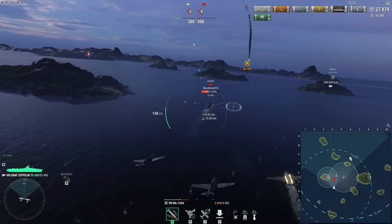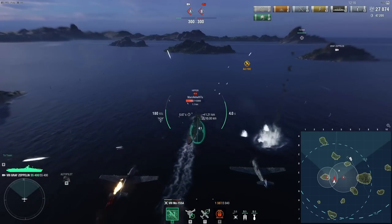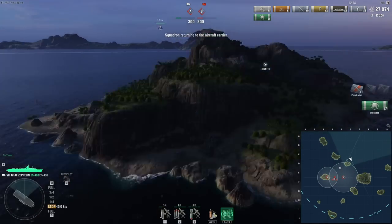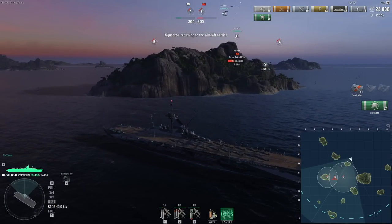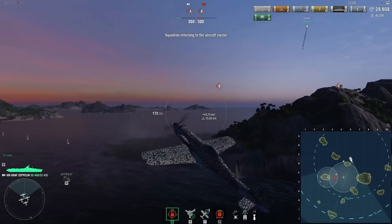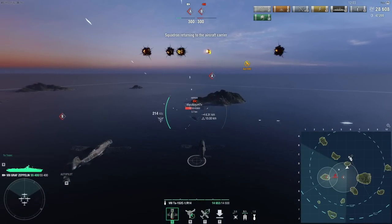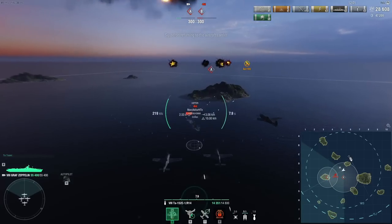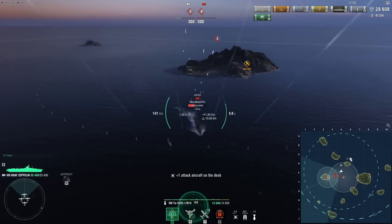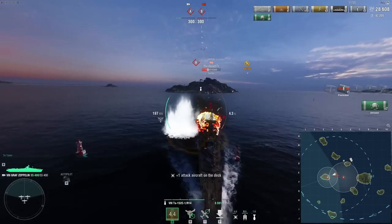You might notice that the rockets deal a lot less damage now compared to what they did at the start. That's because there are easy sections to damage on a ship when the ship is full HP. But once it takes some damage, it becomes a lot more difficult to damage those portions because they've already run out of HP.